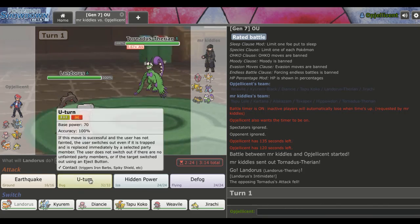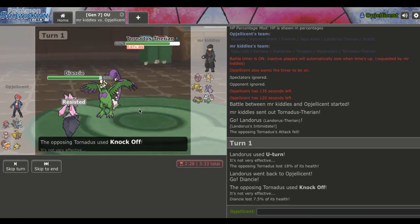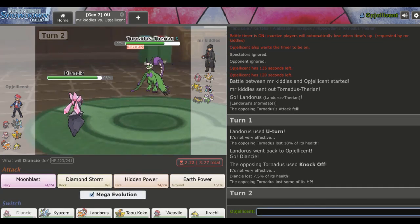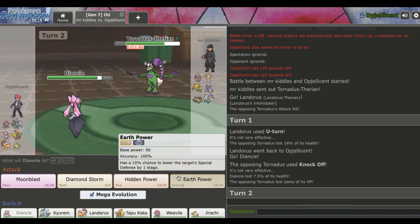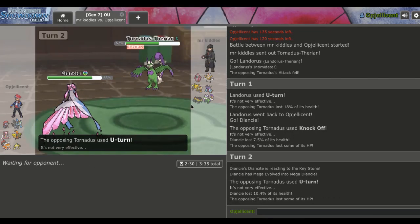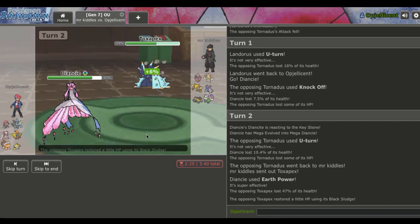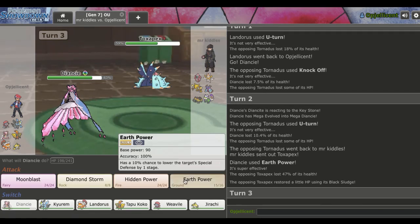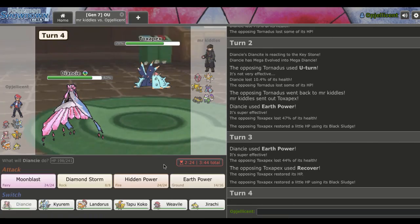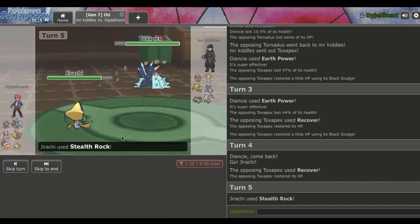We don't have much to do against Tornadus so I'm just gonna U-turn out. He finds out I'm Scarf, which is totally fine. He probably went for either a Hurricane or a Knock Off. He's gonna take his Life Orb recoil. His switch-in should be Toxapex Specs - he doesn't have any other good Moonblast answer. I'm gonna just go Earth Power. He U-turns out and we see Toxapex come out. We're really hoping he goes into that so my ice types can pressure the rest of his team. We catch the Toxapex on the switch-in and hit it with Earth Power - unfortunately no Speed drop.